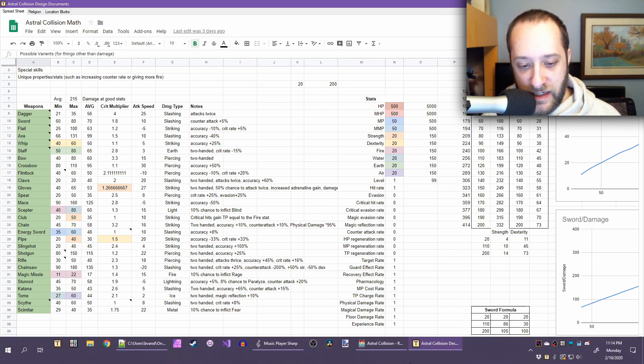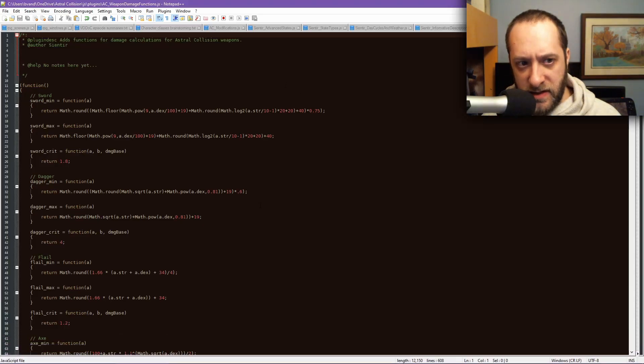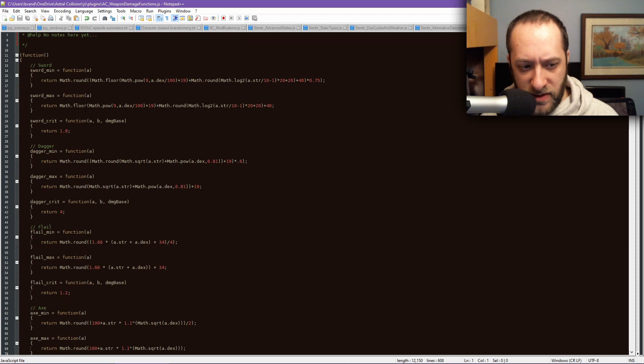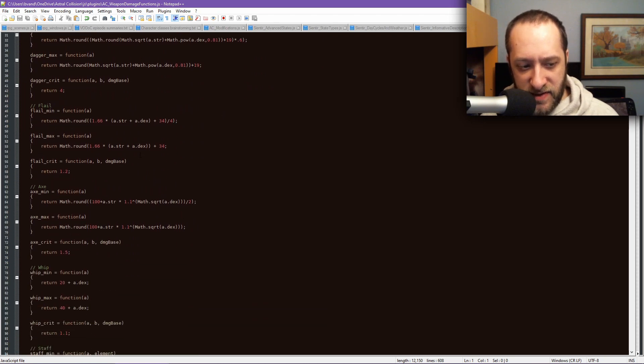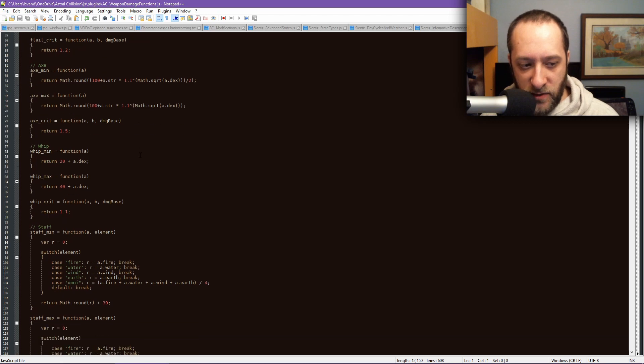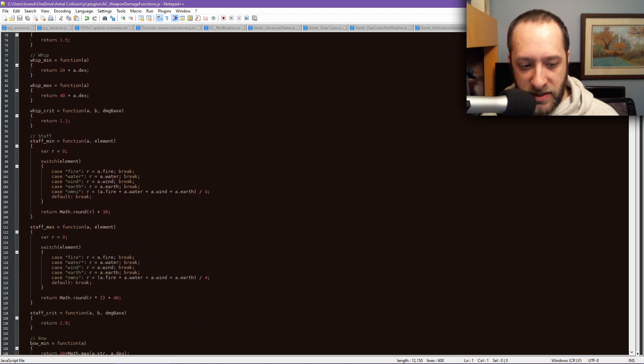I'm going to scroll through — I think it's easier to go over in this file and describe what's going on. Things like sword, dagger, flail, axe — most of these are the same. The whip is the same. For the staff, I actually came in and added some additional plus damage to it. One of the things I realized looking through a lot of my caster weapons is that most of them are kind of weak.